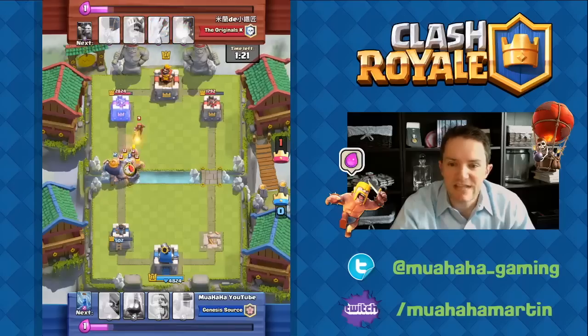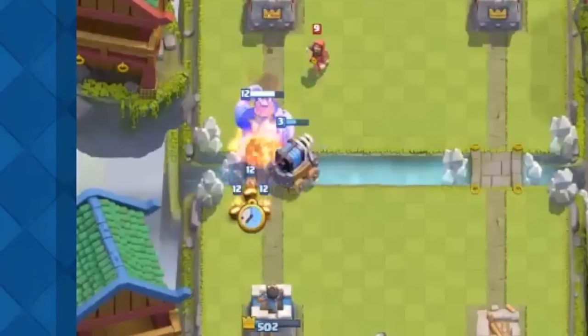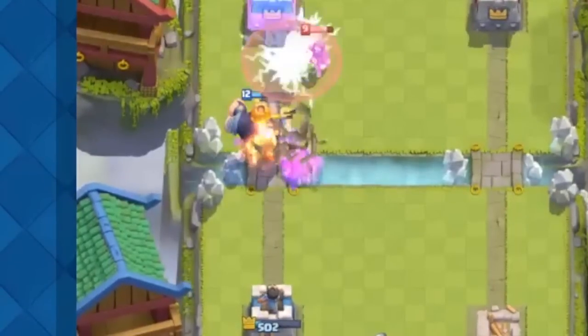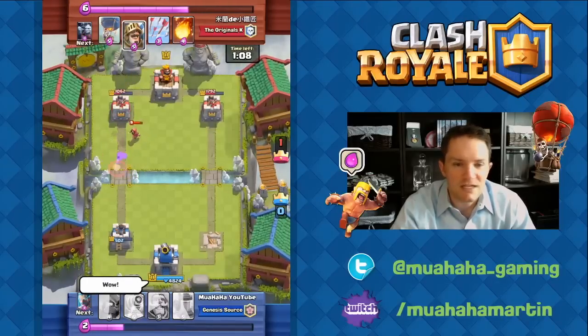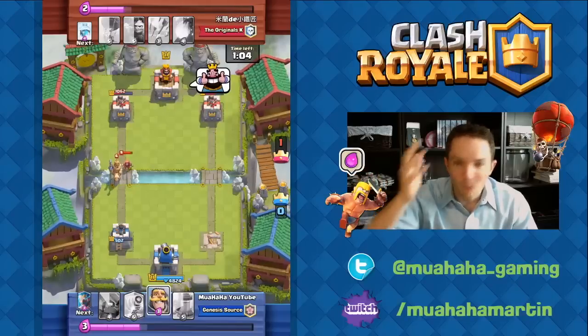Here comes Sparky. He could zap right now — he zaps on the Barbarians. But look, what the heck is he doing? He's possessed! He could have zapped that wizard, and this would be a totally different game. What in the world?